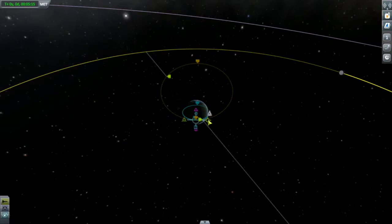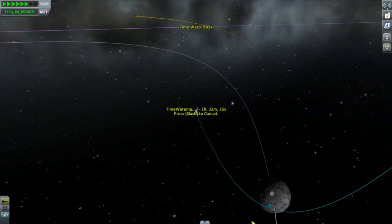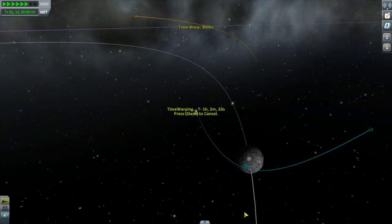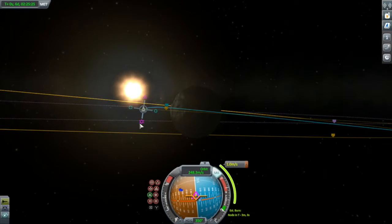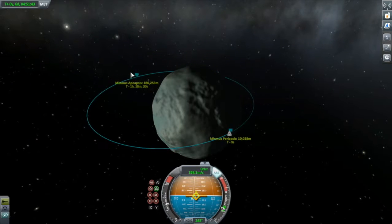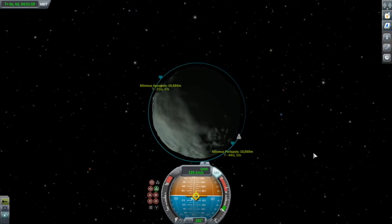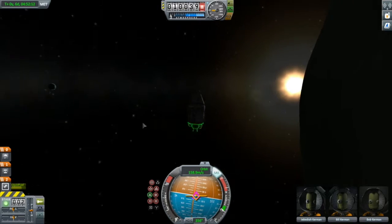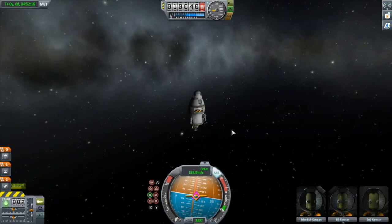In the original tutorial I used the stock Kerbal X vehicle to show how to do transfers to Kerbin's two moons, the Mun and Minmus, finally leaving our crew in low orbit about Minmus ready to perform a landing. For the math today, we'll look at establishing a Delta V budget for the mission and how to use the rocket equation on a multi-stage rocket to ensure we have enough Delta V to get the job done. So without any further delay, let's do the math.